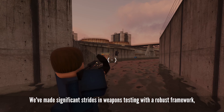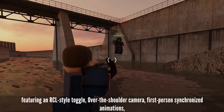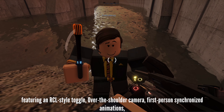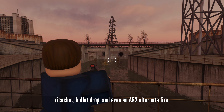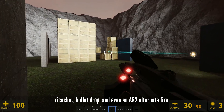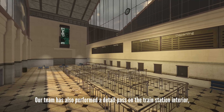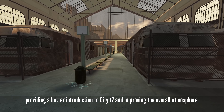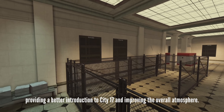We've made significant strides in weapon testing with a robust framework, featuring an RCL-style toggle over-the-shoulder camera, first-person synchronized animations, ricochet, bullet drop, and even an AR-2 alternate fire. Our team has also performed a detailed pass on the train station interior, providing a better introduction to City 17 and improving the overall atmosphere.